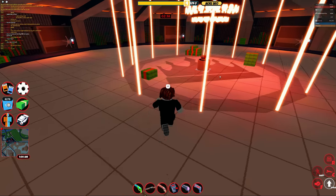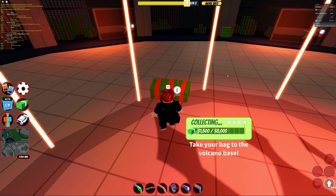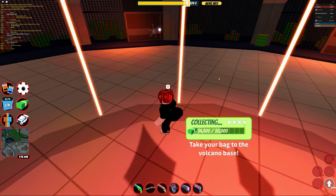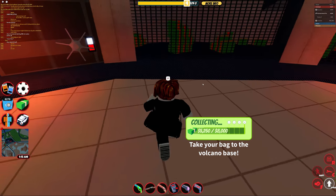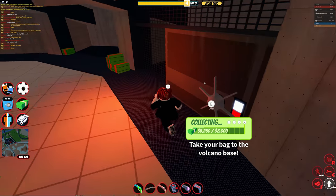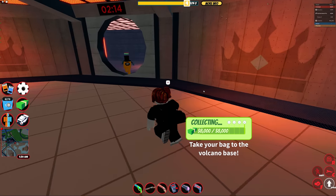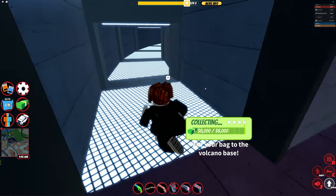Someone entered the casino to help and we go ahead and rob some money. He set off the alarm — now the police are going to get notified even though there's no cops here, but who cares? The maximum money you get is 8,000 here, which is pretty good. Considering this opens just about as frequently as the bank and jewelry store, it's probably one of the best robberies in the game.